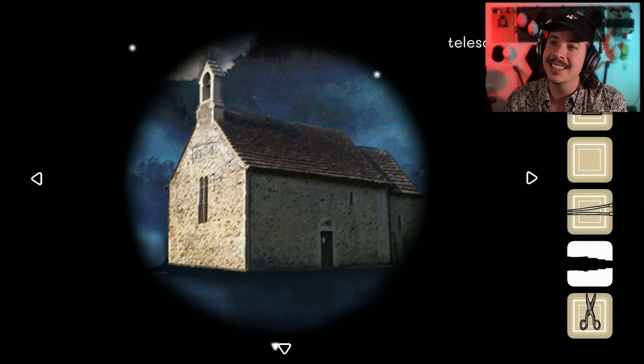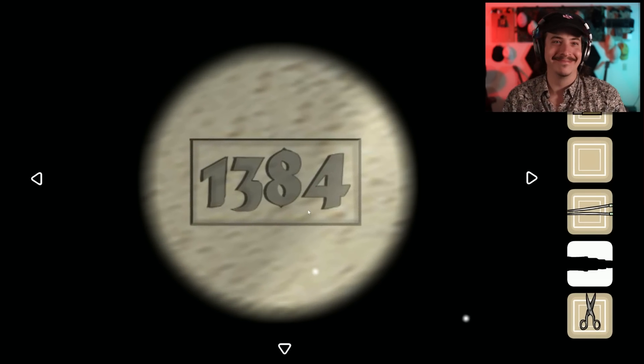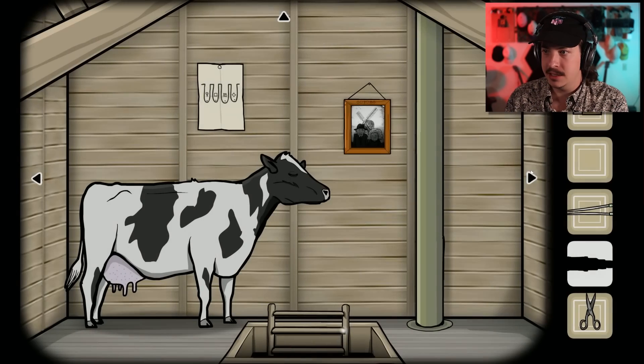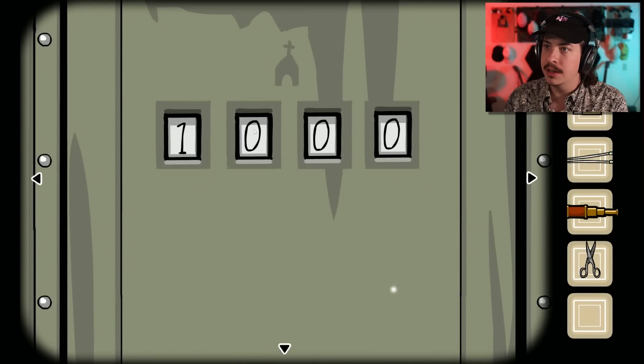Spyglass? Yes. 1384? Oh, there we go, it zoomed in for us. 1384. Let's go downstairs and punch that in. One, three, eight, and four. Hopefully I can get a source of water, like a sink or something.